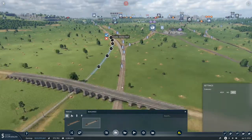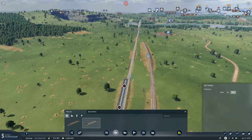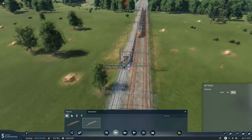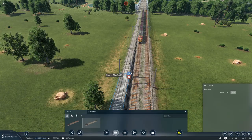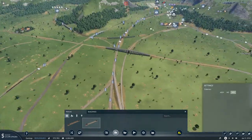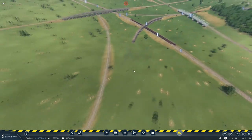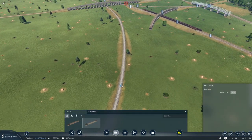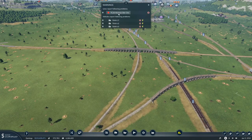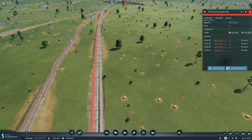I want you to effectively curve in like that and then run down this line here. Your job is going to be connected there - we'll have that line running there. Now this is going to be the up line. What we have to do now is do that and for the moment we're just going to hook in temporary track there. The reason for that is that this doesn't have a link, but we can fix that with the crossover here.